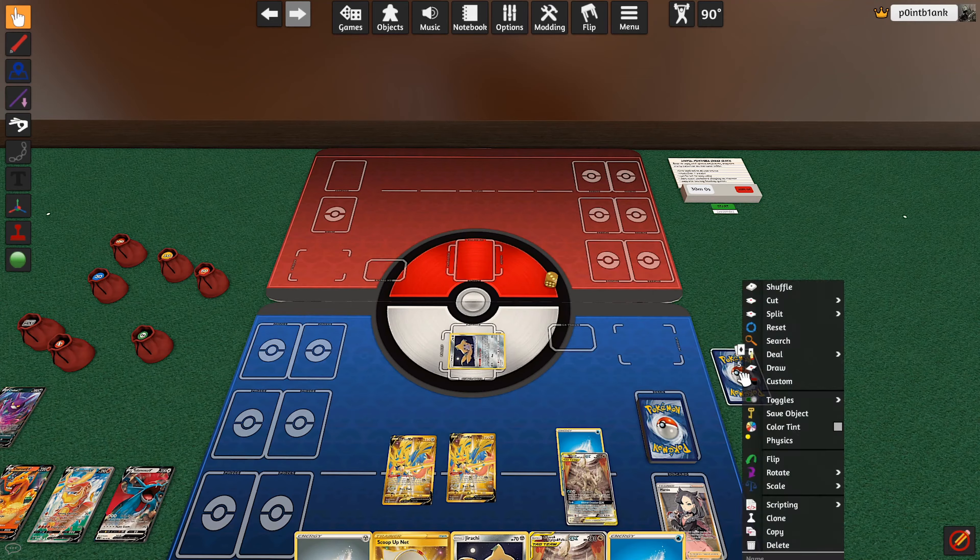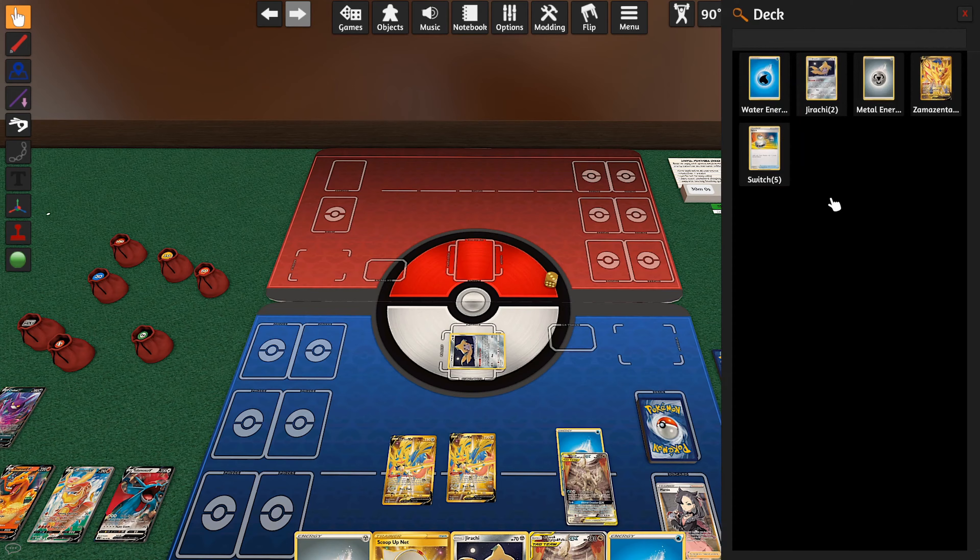Hit Q to sleep. Draw and pick five cards off the top of your deck over here. Hover to tell you how many are there — there's four, five. And then you will right-click and go to search.